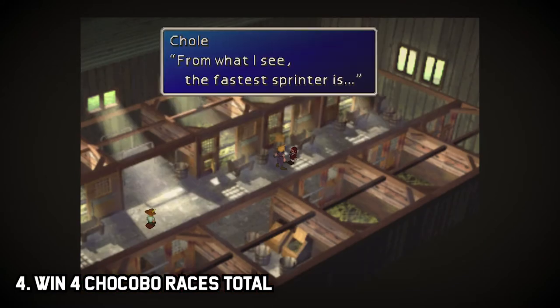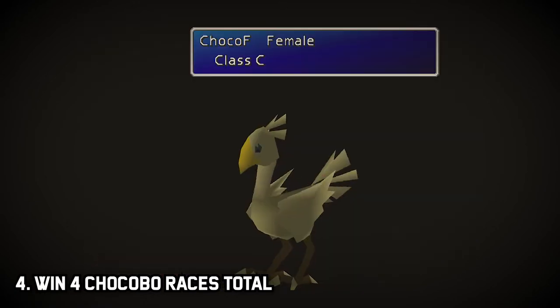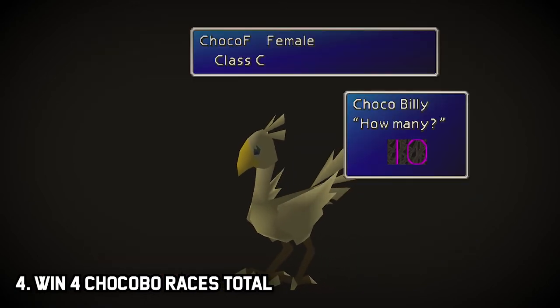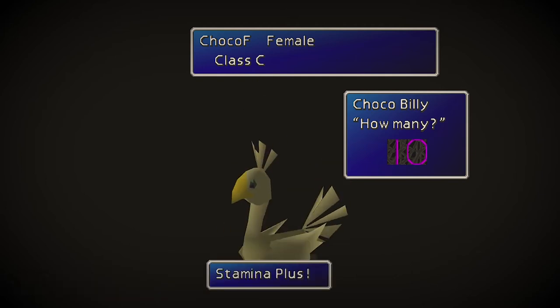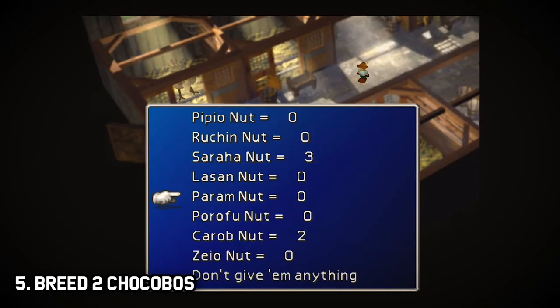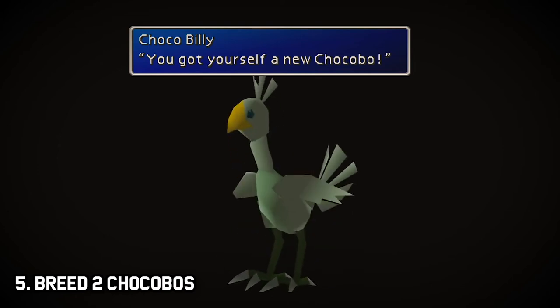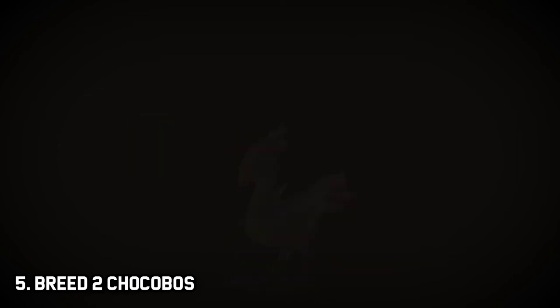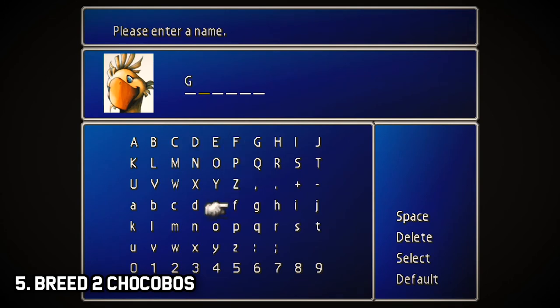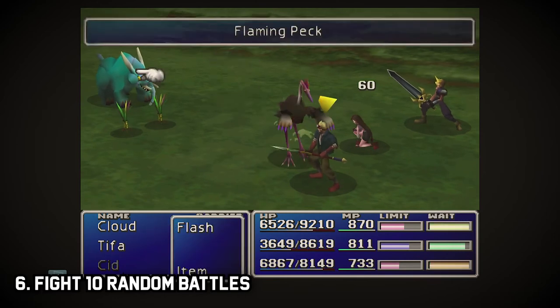Speak to Chloe in the stable and she will tell you which of your two chocobos has the best stats. Feed that chocobo approximately 10 Sylkis Greens, or until its stats stop increasing. Then travel to the Gold Saucer and win four races with that chocobo. Step five: get back to the chocobo farm and save just outside on the world map. Breed your two chocobos using a Carob Nut and you should receive either a green or blue chocobo. You just saved hours of chocobo racing time.